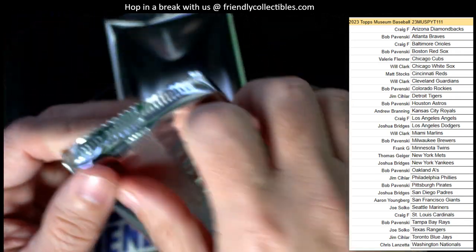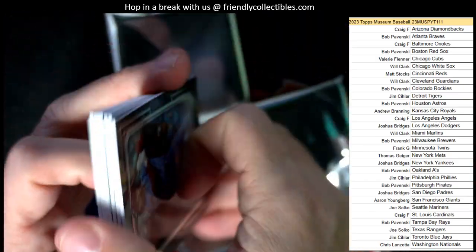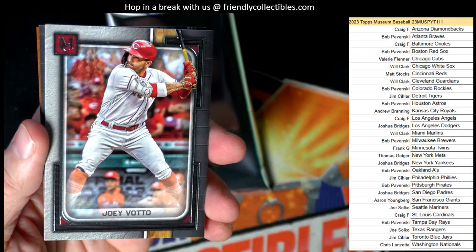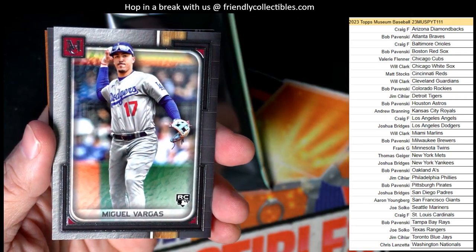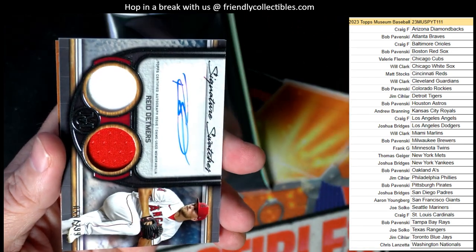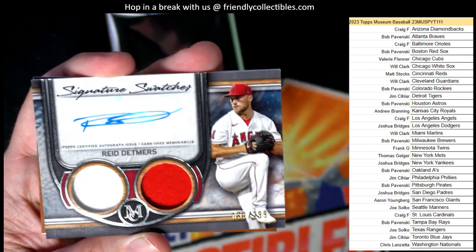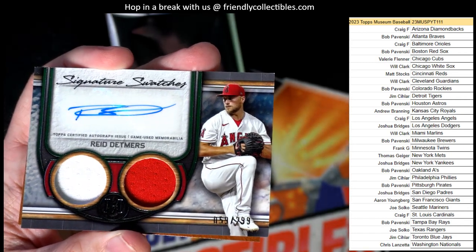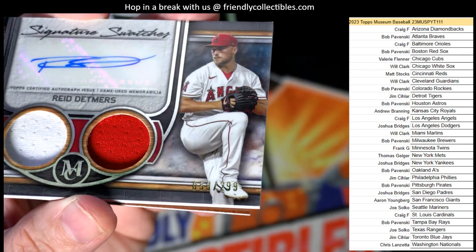Let's see what else we can pull out of this box of Museum. Got a Bryce Harper, Joey Votto. Got a Miguel Vargas — Dodgers — Joshua B coming out to you, nice little rookie card there. And then we have another Angels auto right here — Reed Detmers Signature Swatches Dual Relic Auto, numbered to 299.